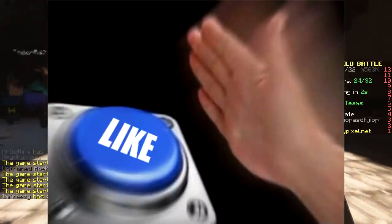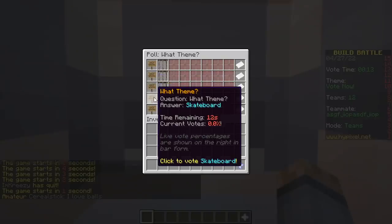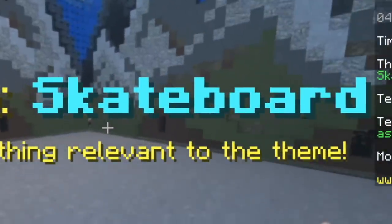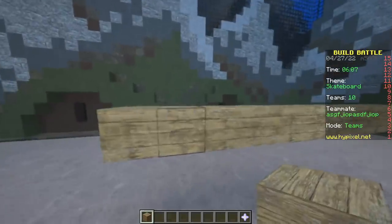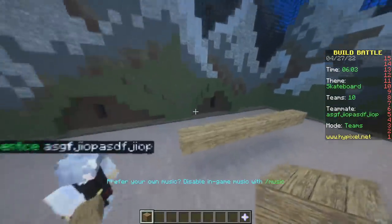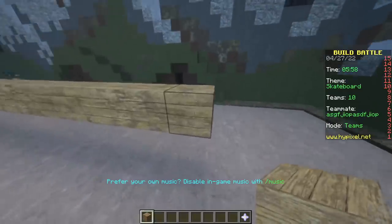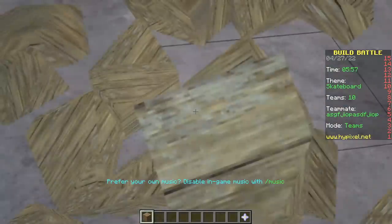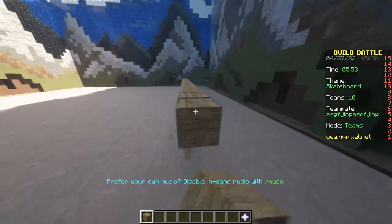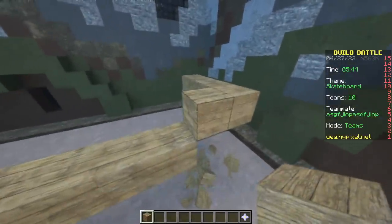First round, baby! Here we go! The categories are: spider, wizard, monkey, skateboard, cabin. Skateboard — let's make a skateboard. That's some beautiful wood right there. You like wood? I also like it when you break the wood — bam! The FPS just went to like five. Love the five FPS we're getting. This was a great idea. This is totally improving the gameplay.